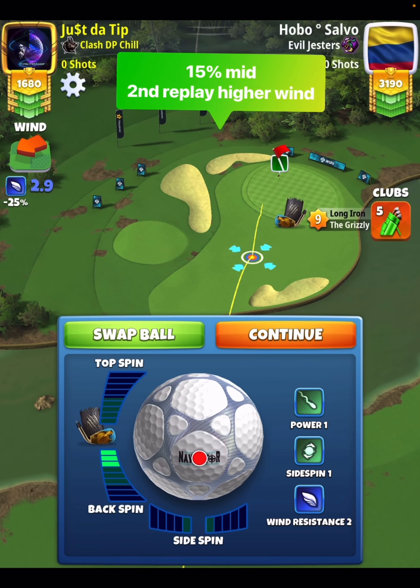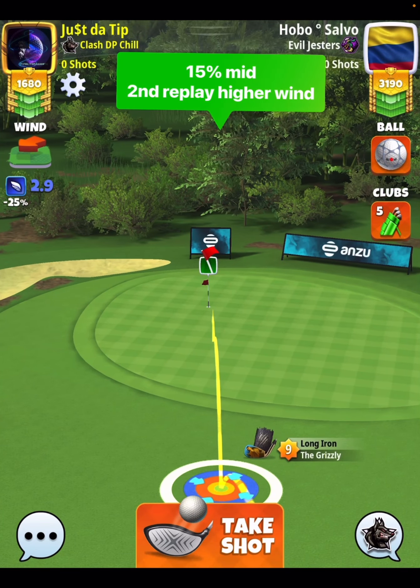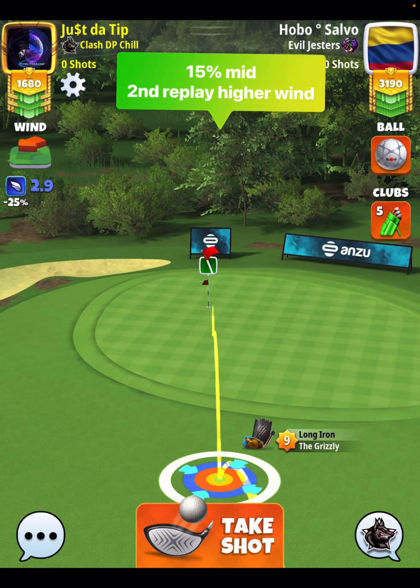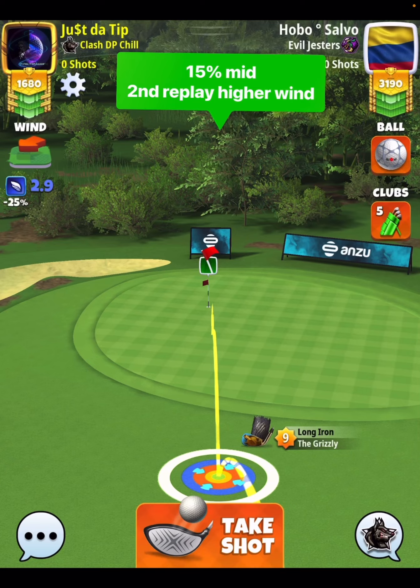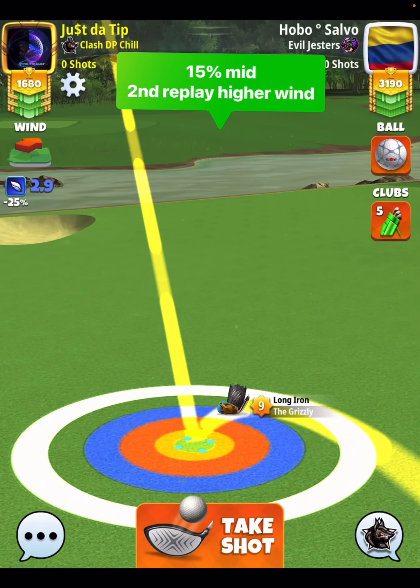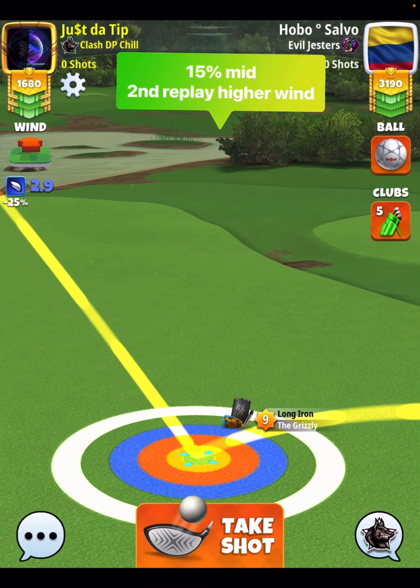Right off the bat, we're just going to go three bars of backspin. We're going to go with a little bit of sidespin to the right, as you can see here. We're going to offset here even in low wind — it's the best path to the hole. Notice here that my ball guideline is not touching the hole at all.